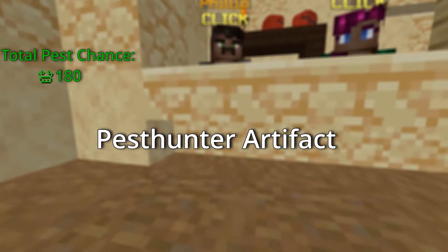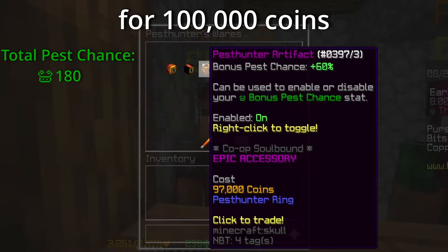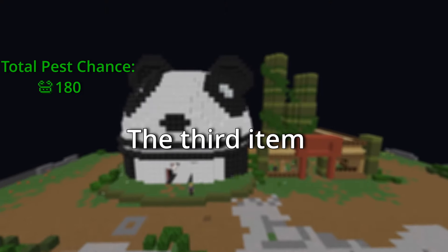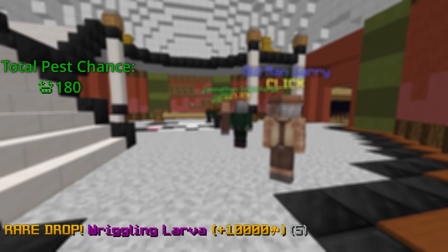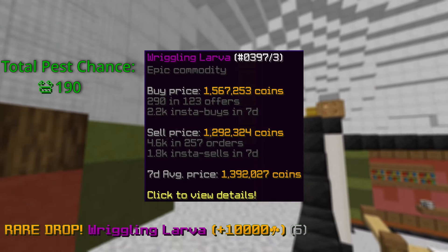Next we have the pest hunter artefact. This can be obtained from Philip, our local pest hunter, for 100,000 coins and 250 pests exchanged. The third item on our list is the wriggling larva. You can either drop it from a 1 in 200 chance from the moth pest, or you can just buy it from the bazaar. You'll need 5 for a total of 10 added bonus pest chance.